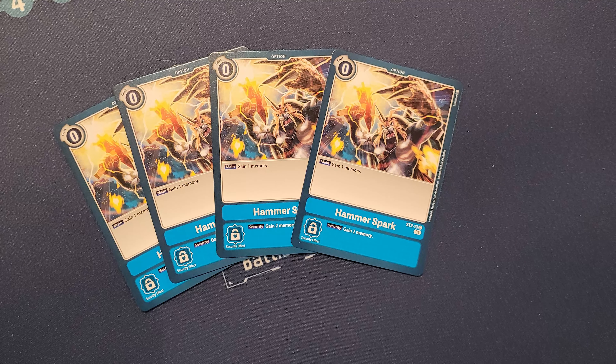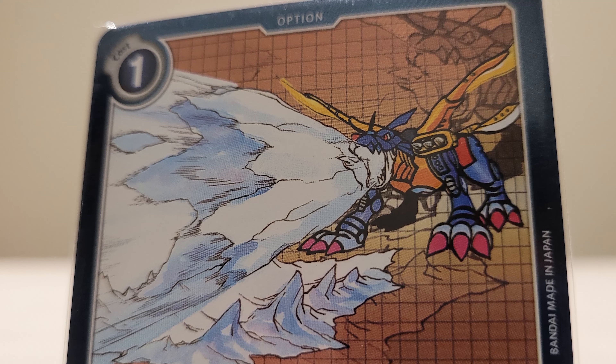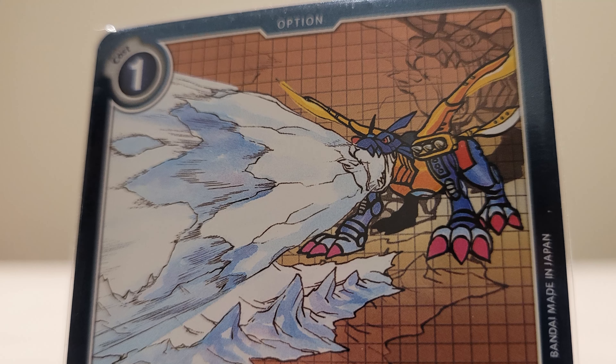Ice Wall can effectively stall your opponent for an entire turn, giving you an opportunity to clap back aggressively on your next turn. Running 4 copies of Ice Wall alongside 4 Hammer Sparks proved incredibly obnoxious during the BT6 and EX1 format, where Gabumon decks were abusing them. As a result, Ice Wall quickly got hit on the restriction list down to 1 copy. Still, 1 copy is a must-have in most blue decks — many still play 1 Ice Wall and 2 Hammer Sparks as their defensive package.